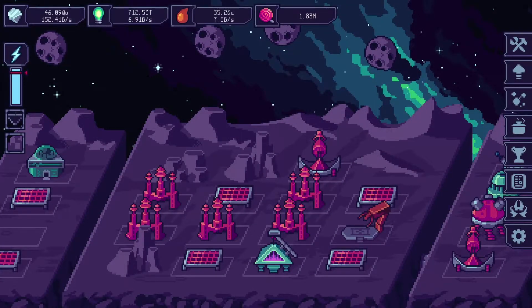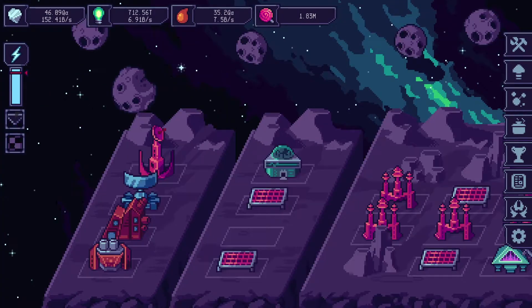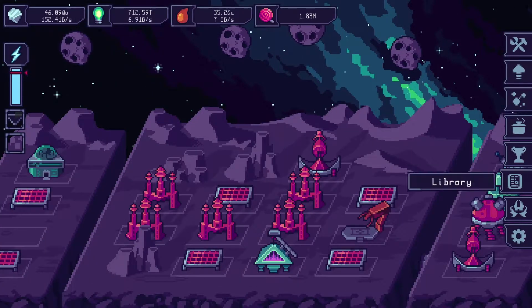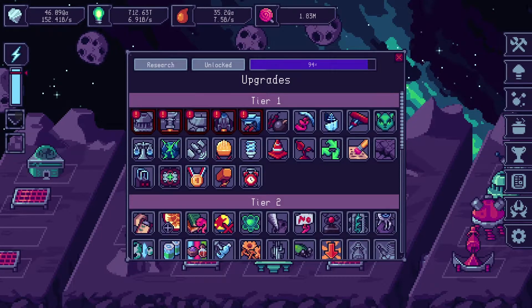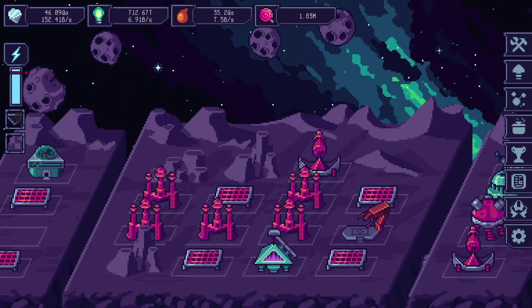Buildings and ships have unique effects and behaviours, we have various bonuses from clever building placements, there is an ascension upgrade tree that gives you powerful bonuses, we have a cooking system, a handful of lore logs containing information about the game's world, and there are rare strange asteroids that give you massive bonuses if you find them.